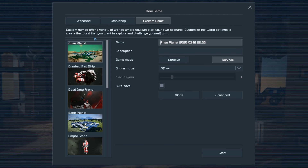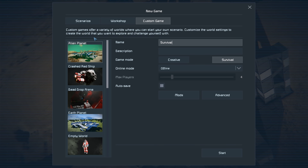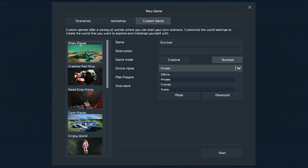Welcome to episode 1 of Space Engineers survival. We're gonna be playing a completely vanilla game and focus on helping out the beginner player. The first thing I'm gonna do is create a new game and set the online mode to private so I can invite my other computer. If you're playing multiplayer, you'll want to go private, friends, or public depending on how you want to run the game.